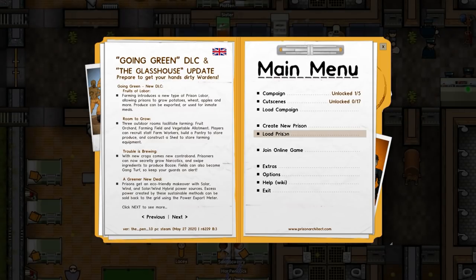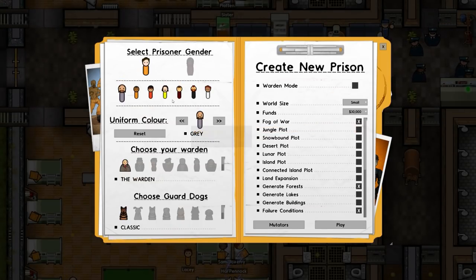Let's go ahead and go to create new prison, and you can see straight away we can now select the prisoner uniform colour. We've got grey, pink, brown, green.